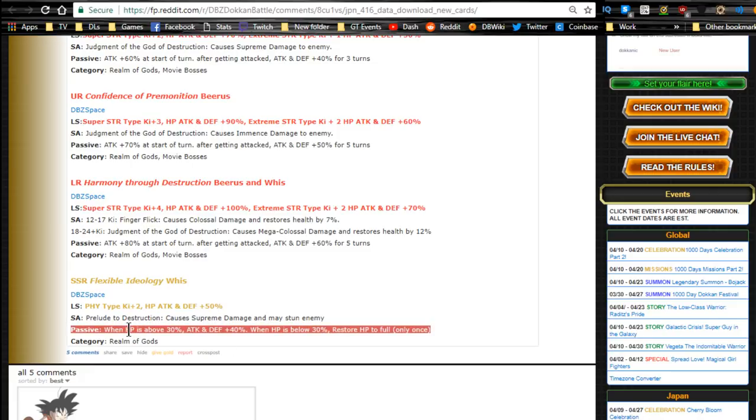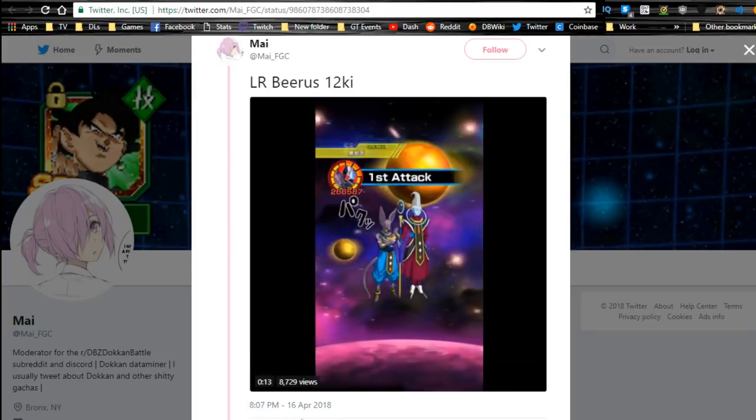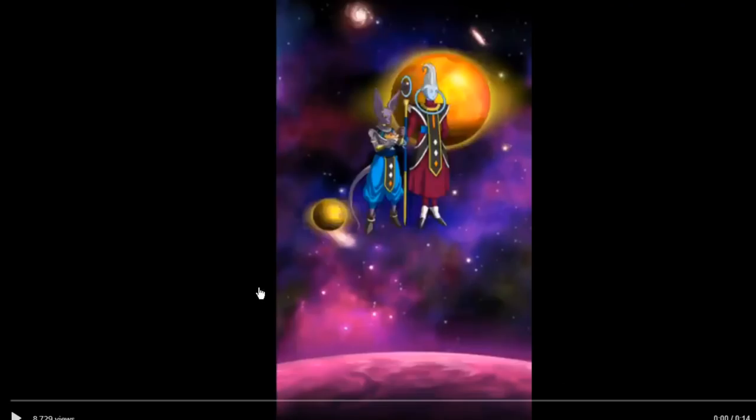I actually have him on global at Super ATK 10, and if I pull any additional ones I'll save them for the dupe system — maybe throw some DEF or dodge in there. By the way, the LR Destruction Beerus and Whis — literally named Beerus and Whis on the card — can link with any Beerus or Whis cards. So you can bring the Dokkan Exclusive STR Beerus and the Support INT Whis on the same team and they'll link very well together. I'll be doing a full team building guide in the future when it's available on Dokkan Battle Builder. Let's go fullscreen and watch their super attacks — this is the 12-Ki.